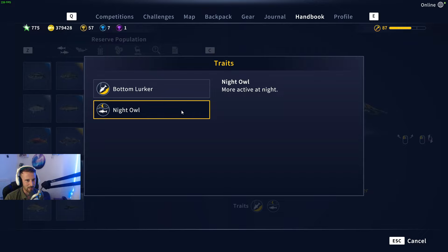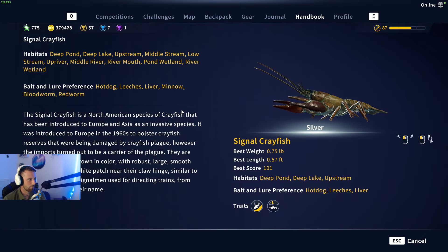Of course for this video we will have to be fishing in the dark. Moving on to habitats, it says deep ponds, deep lakes, upstream, middle stream, low stream, up river, middle river, river mouth, pond wetlands, river wetlands. What I'm getting from that is you're going to find these crayfish wherever there's water. The bait and lure preferences are hot dogs, leeches, liver, minnow, bloodworm, and red worm. I was using leeches but that's because of the hook size - we'll get into that in a second.